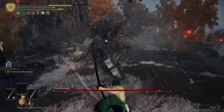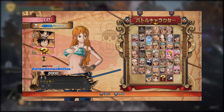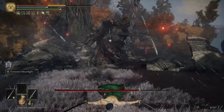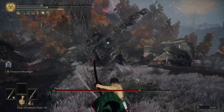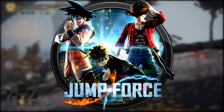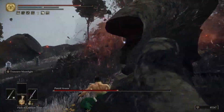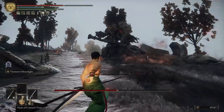This awesome character model actually comes from a One Piece fighting game called Burning Blood, which released in 2016 — honestly I didn't even know this game existed until I made this video. From looking at some gameplay, it looks a bit like Jump Force and the Kill la Kill fighting game, so a pretty run-of-the-mill anime fighting game. But this model looks really great, and it looks amazing in Elden Ring with the lighting and everything.